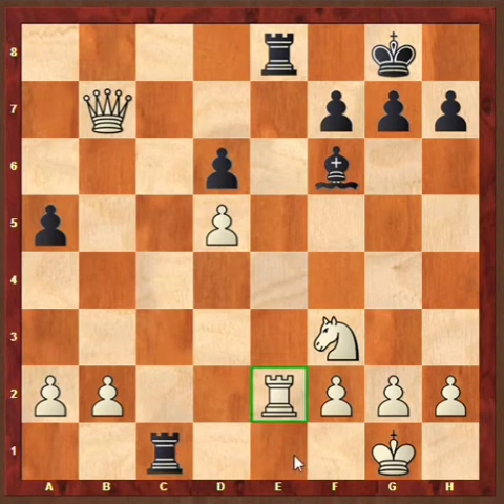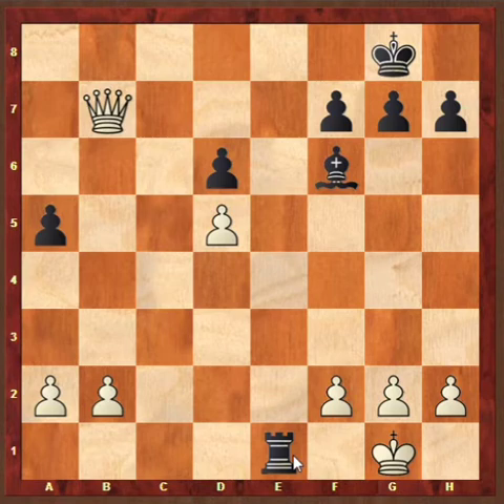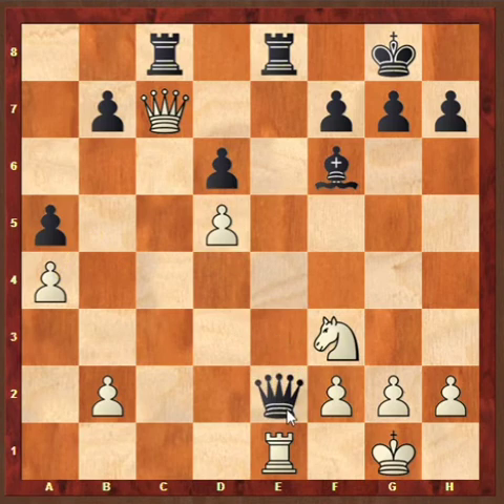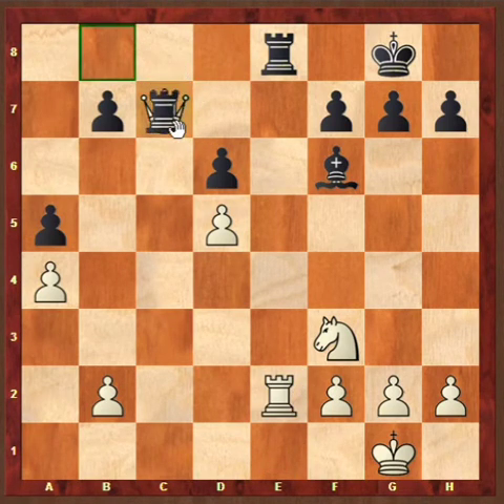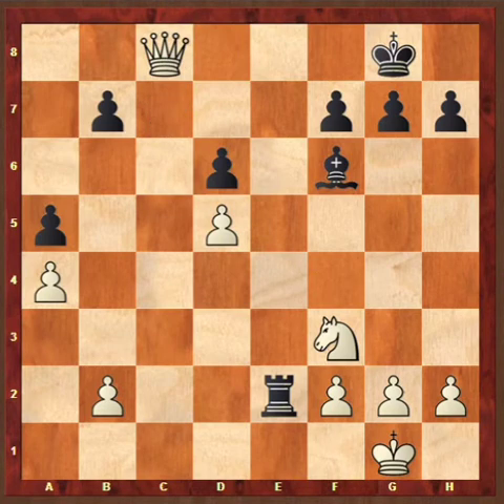After Queen B7 and Queen takes E2, if Rook takes E2, black has Rook C1 check. After Rook E1, black plays Rook takes E1 and white has a back rank weakness as well, giving black checkmate. So A4 is the correct move. After Queen takes A4, white has Rook takes E2, and if black plays Rook takes E7, Rook takes E2 is checkmate.